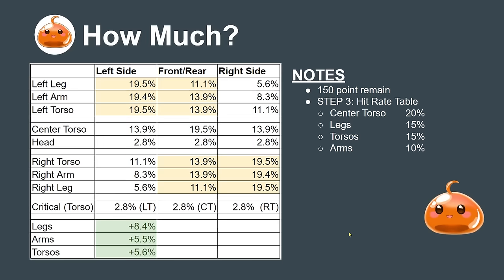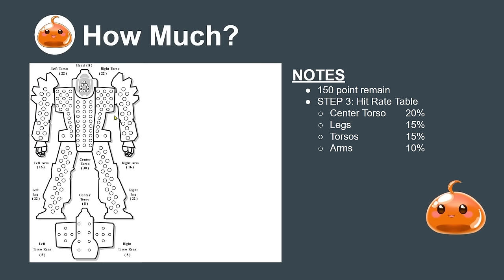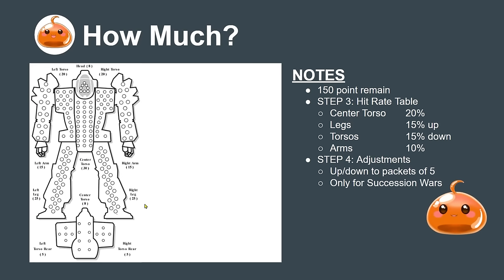The last step is making adjustments — moving values up and down in packets of five. From the initial allocation of 22 armor on the legs and torsos and 16 on the arms, I adjusted by putting more into the legs, rounding up to packets of five. The torsos weren't as important so I rounded down from 22 to 20, and I moved the 16-point arm armor into the legs to make a nice even packet of five. That's how I would go about min-maxing the armor of a mech.